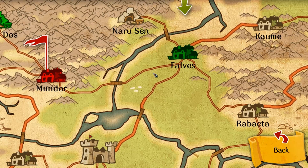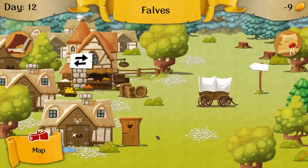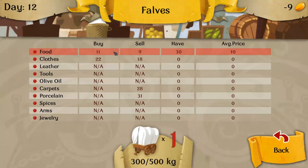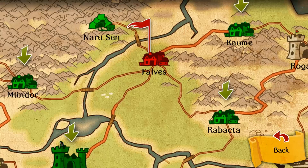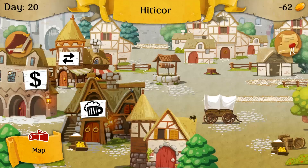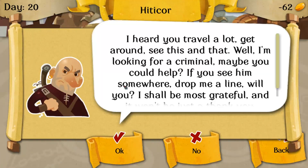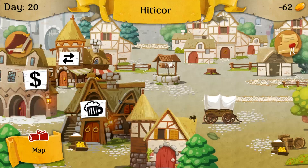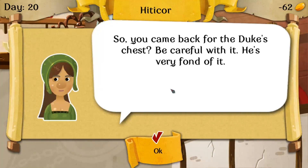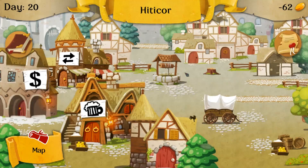So we move on to Valves and go there — crossing for five gold. Let's go back to the map and head to Hitokor. We are now 62 gold in the hole, people. We cannot sell, but we do have a quest. I will do whatever you asked me to do. No quest there either. We are 62 gold in the hole. We might not be able to make it very far, but we're going to try. You can't run a deficit.